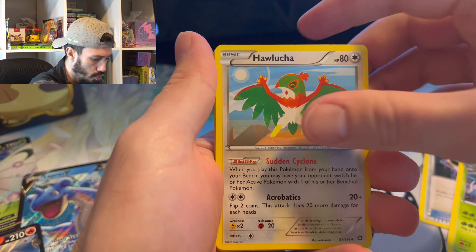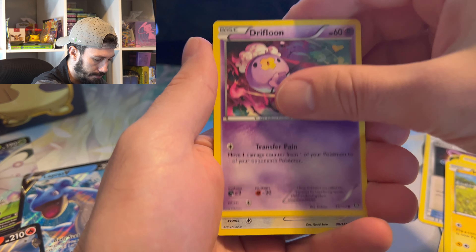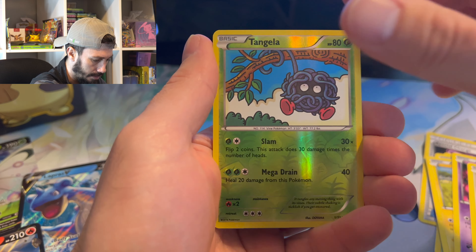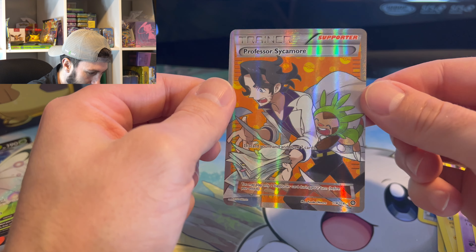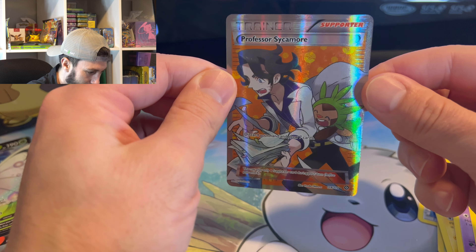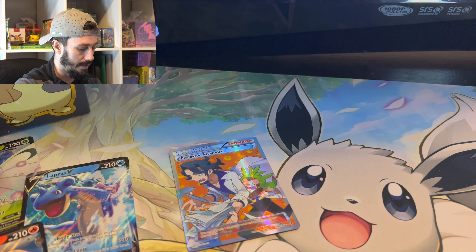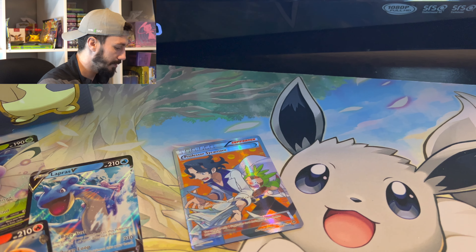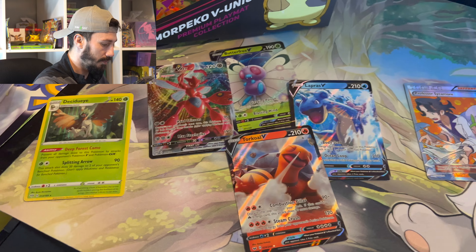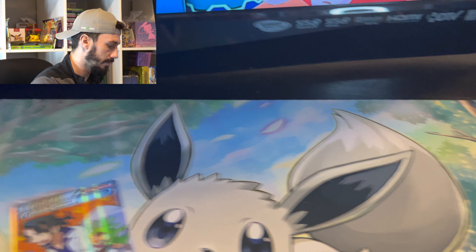Tangrowth, Hawlucha, Yanma, Fletchling, Marill, Drifloon, Applin, Tangela — and we got a full art trainer from Steam Siege! That's a nice little hit there, not bad at all. Out of 10 packs we kind of ran into a little dry spell but we got six hits, so not bad.